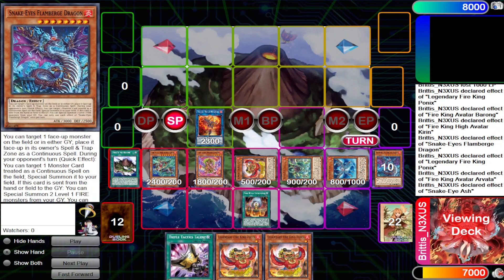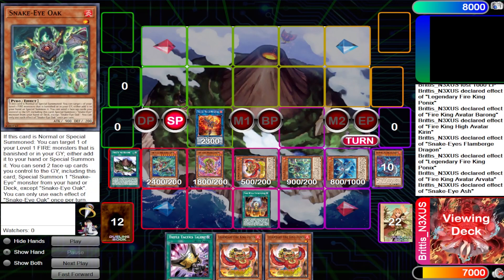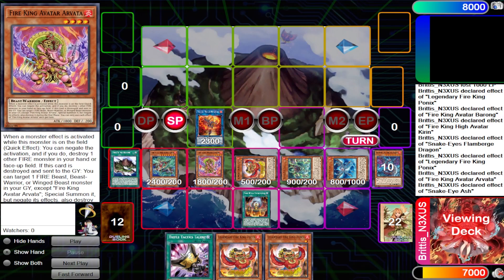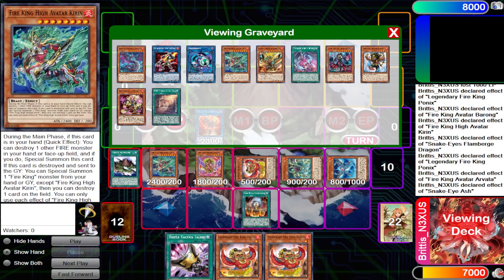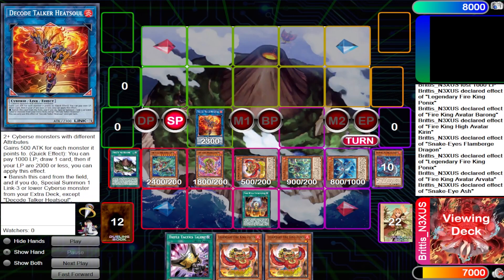Garunix is another option you can summon in that chain. Alternatively, you can choose not to trigger Ponix and instead trigger Snake Eye Oak to just bring back Ponix. If your opponent tries to react with a monster effect, you can use Vata to pop one of those monsters, which then pops Garunix, which lets you pop another Kirin, and Kirin can trigger to special summon Barong and pop a card — or bring back Rambali to have a spell/trap negate, and so on.